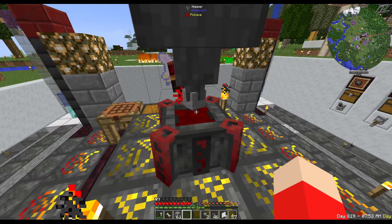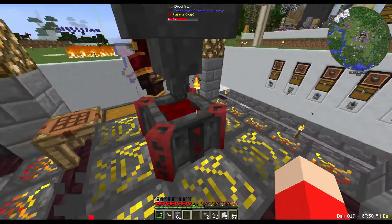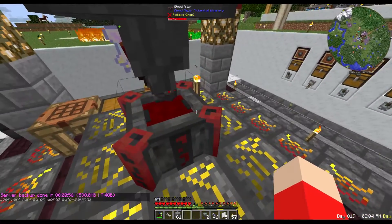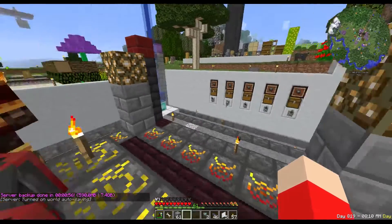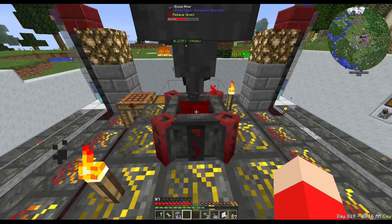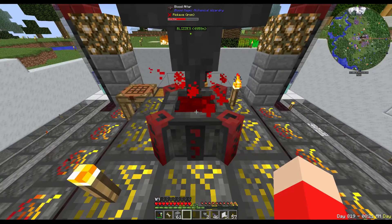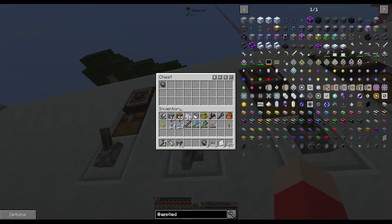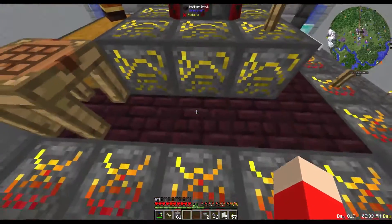This is done using Applied Energistics in a very simple system. Even after the slate changes to the first tier - the blank slate - it is not going to be pulled out until imbued slate, simply because that's what I have specified. We can see that it has now pulled out the plate and put it right into the chest, and it's really easy to build even for early game.